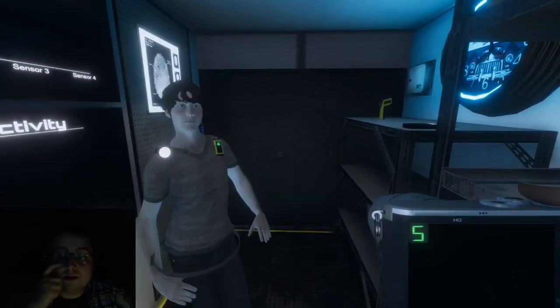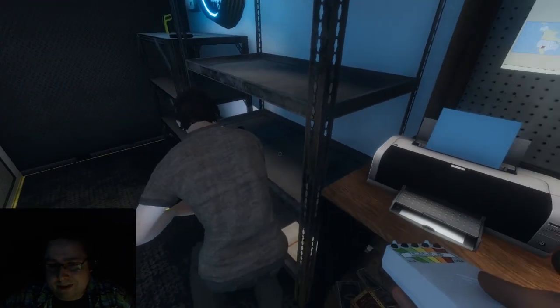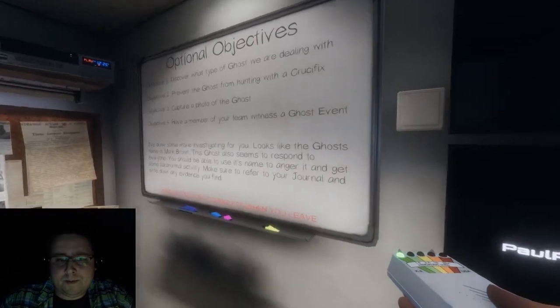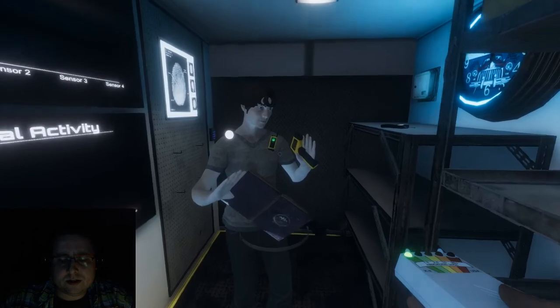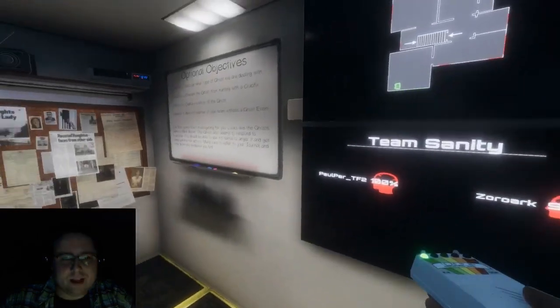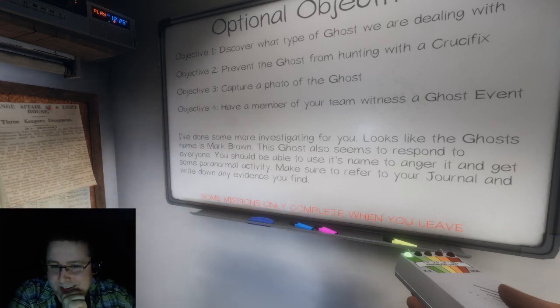The ghost. All right, so I have the EMF because that's a good starting thing. I'll take the spirit box. We should honestly leave the spirit box for now. What we should do is use the thermometer, maybe the UV light too, and find where the ghost is. The name is Mark Brown — you should be able to use this name to anger it. It responds to everyone, so we're not safe in a group. The map changes. Can you open the door, please? We have the key. The timer started.